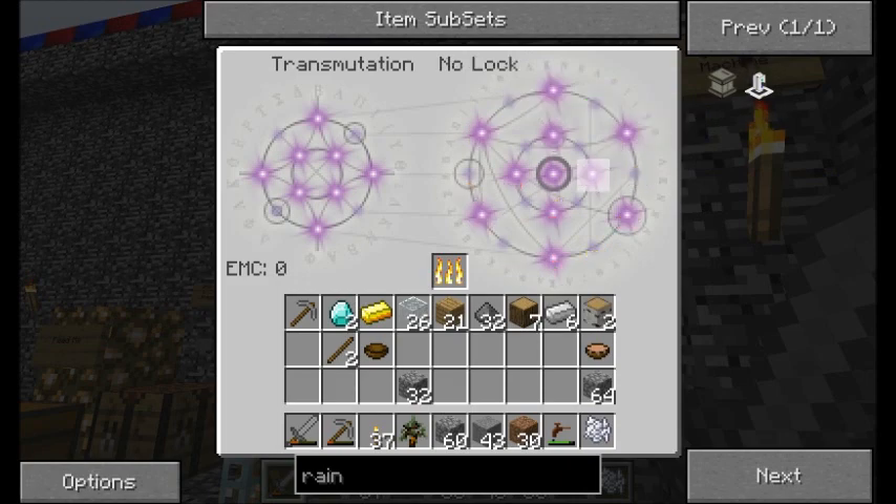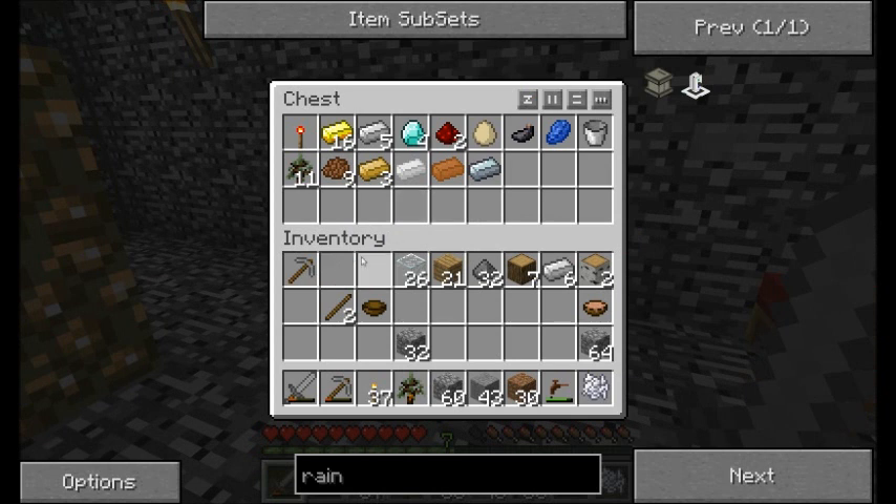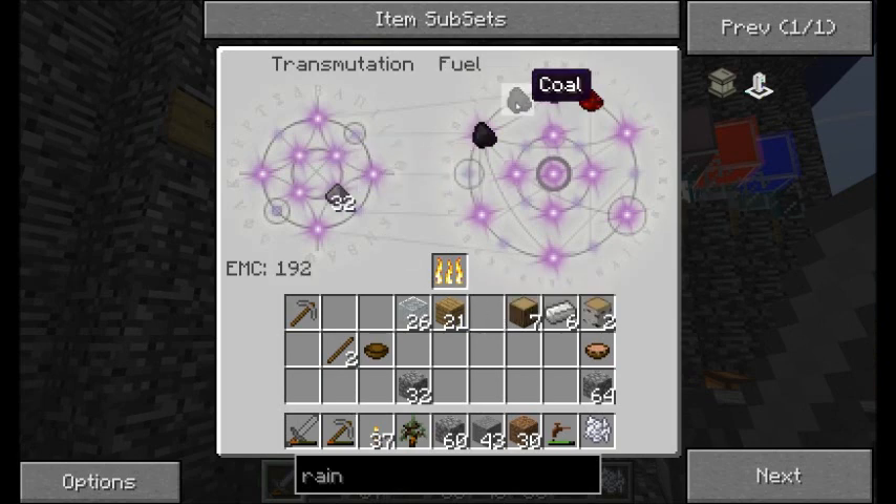And some wood — why not? I'm going to deposit all this stuff in my chest here, and then I'm going to start looking into what I have to build. But for now I wanted to get some gunpowder and convert it into coal. Or charcoal — it doesn't really matter. Let's see: coal.